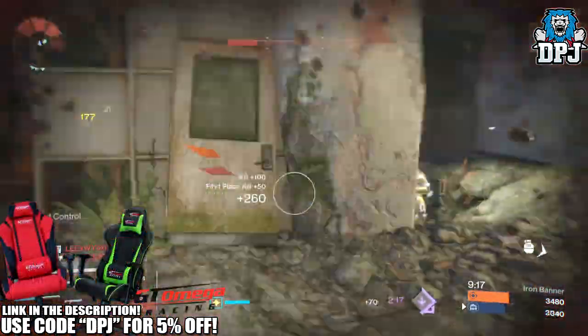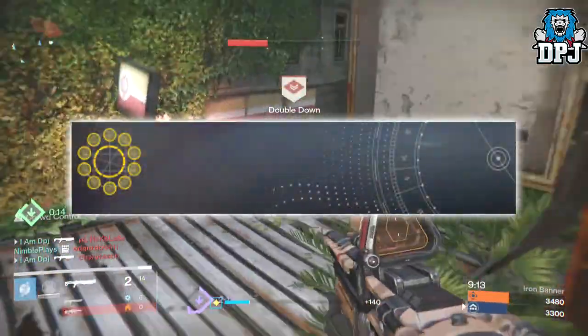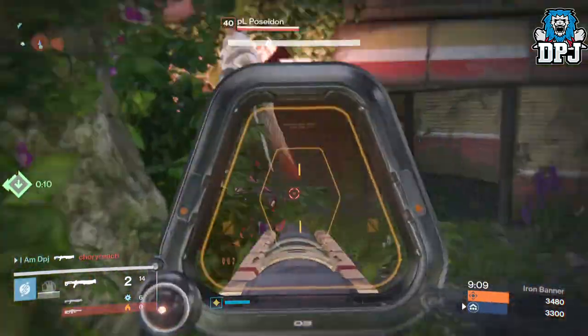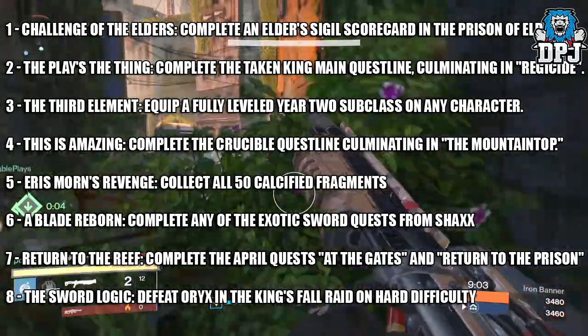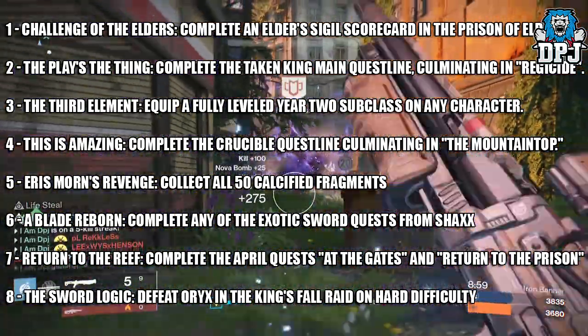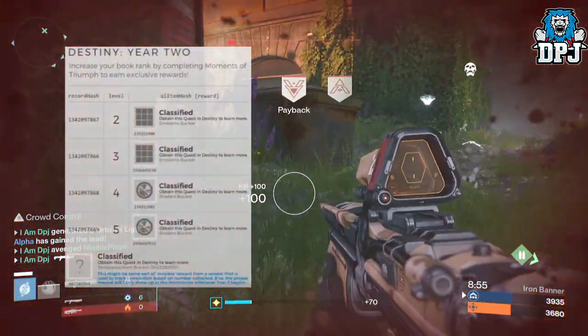The Year One Moments of Triumph rewarded us with an exclusive emblem. The Year Two version is believed to offer a little more. There are eight tasks you need to complete in order to get hold of this exclusive loot — I'll show you guys the eight tasks on screen now. Completing these tasks is believed to reward four items: two shaders and two emblems.